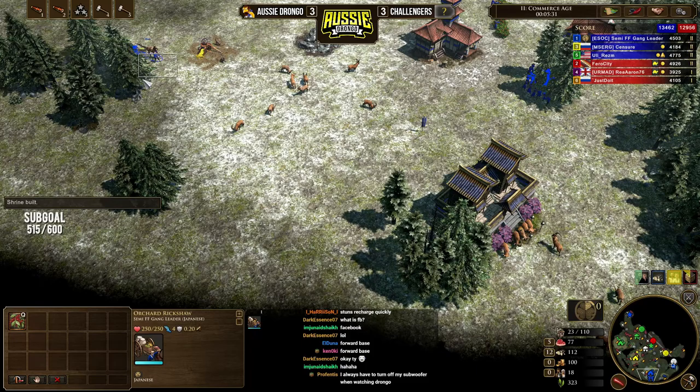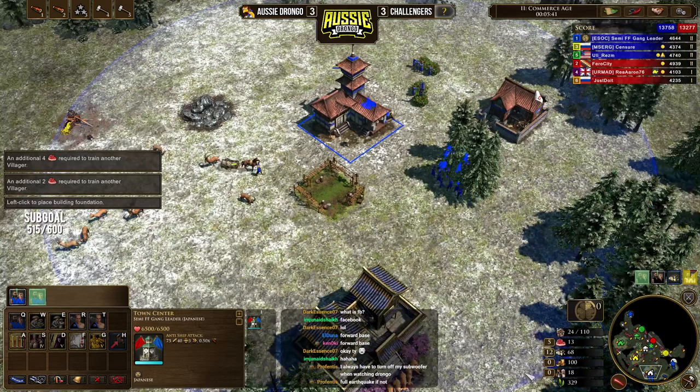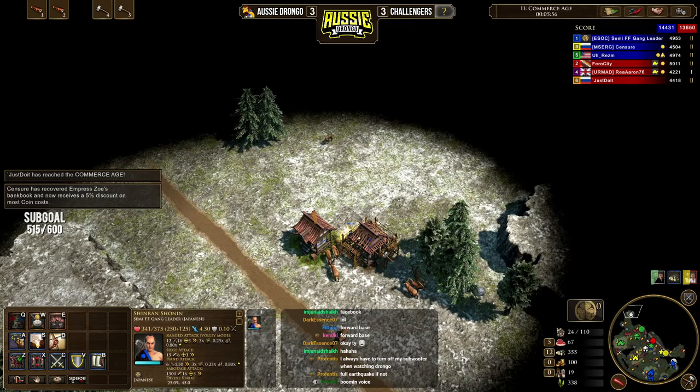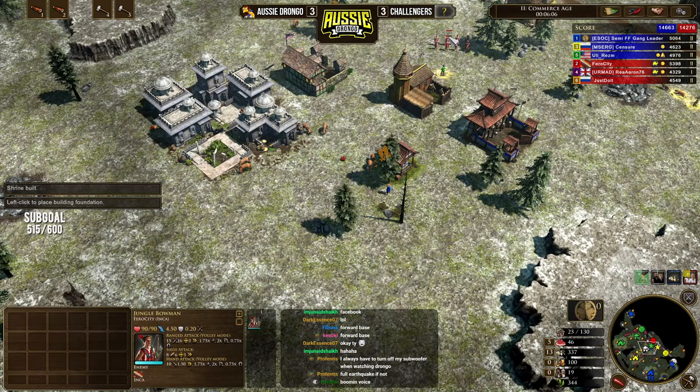This guy is coming back to our base almost perfectly — we're going to chuck that behind our base but not use it just yet. Our explorer up here is doing a whole bunch of great shrining. That 600 wood has come in, so we're going to use these villages to gather it. Why aren't my team aging up? That can be a problem. We're at six minutes and the opponent is only just aging up now. This guide might be a little bit shorter than your typical guide. So I'm going to keep shrining up this stuff.